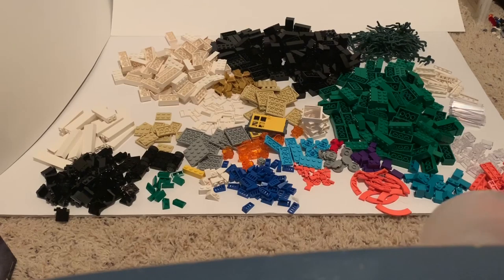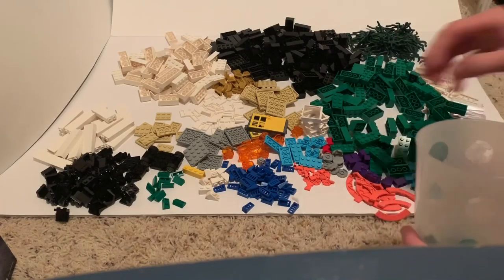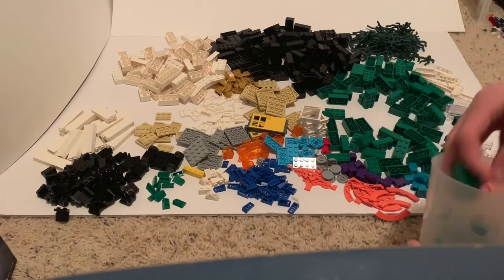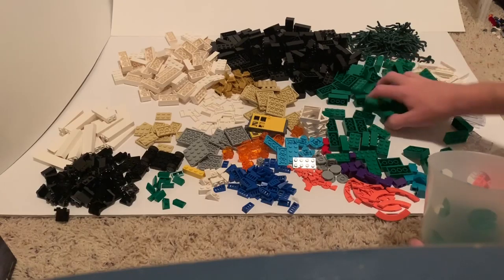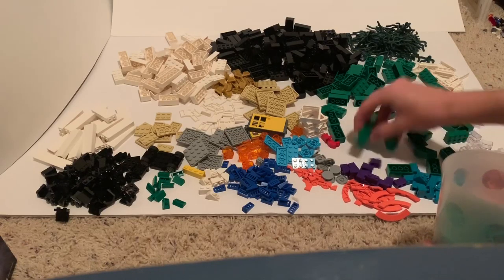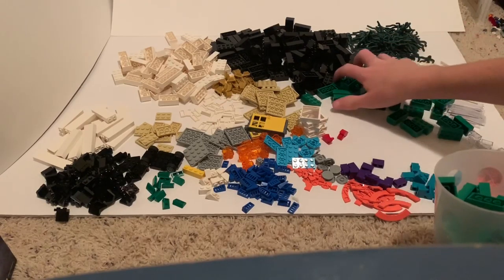This is the Pick a Brick Cup haul. I got a bunch of 1x2 green bricks, which will be used in Hoth for filler brick, and also in the future if I want to do anything that's green, like a forest. So that's why I got green.